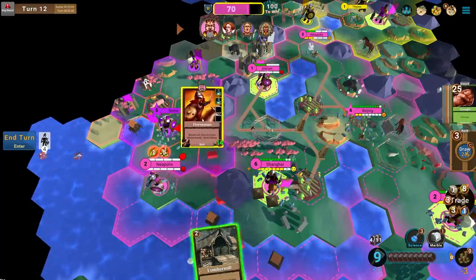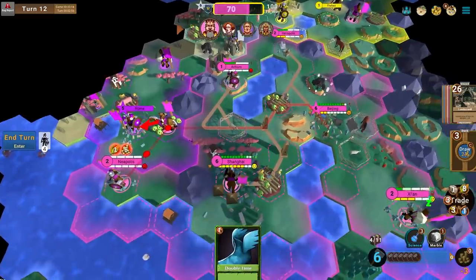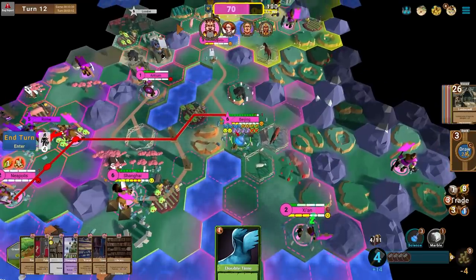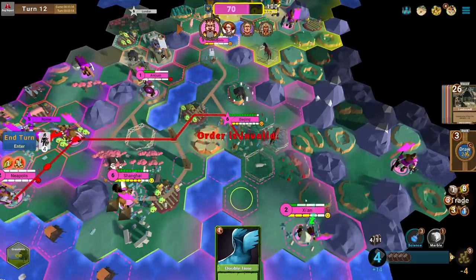I think I need to start playing Lumber Mills and actually working production tiles — you just don't need this much food. You can move your population around based on your needs. This city absolutely does not need this much food, so I'm going to put some people inside the city. I don't have money to draw cards — you can use two production to draw.